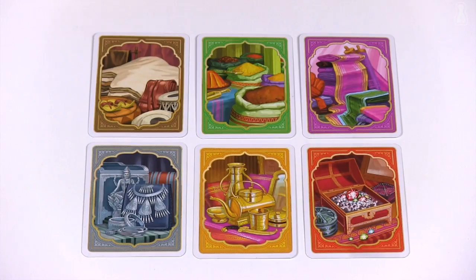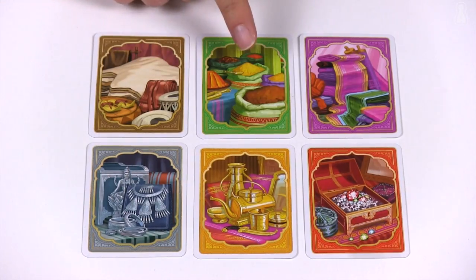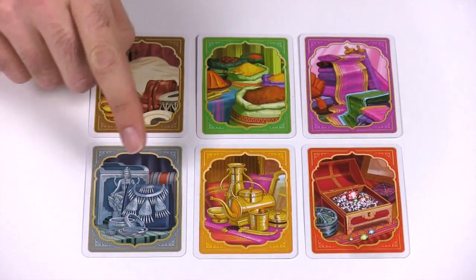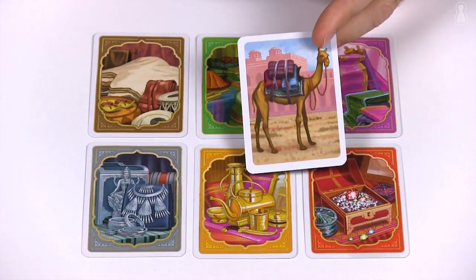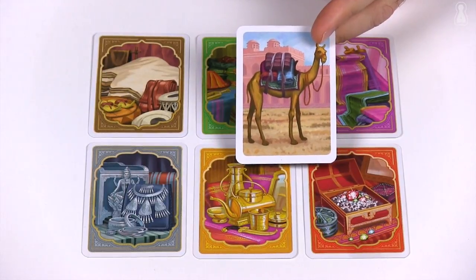Here we are at the Jaipur market, surrounded by all sorts of sights, sounds and smells. The stalls offer six types of merchandise: leather, spices, silk, silver, gold and even diamonds. There are also herds of camels that each merchant keeps to exchange for goods.